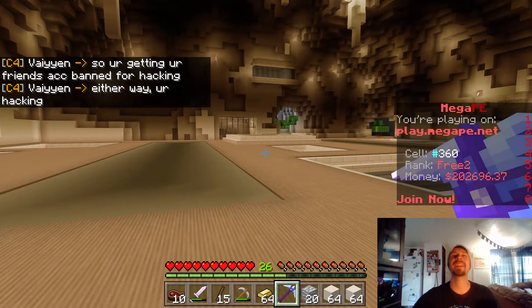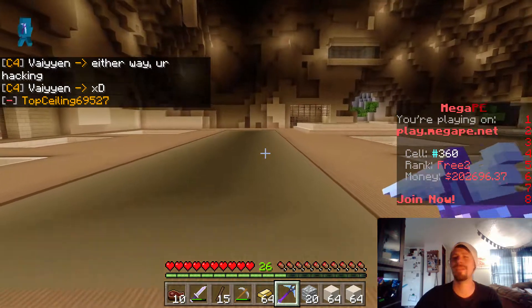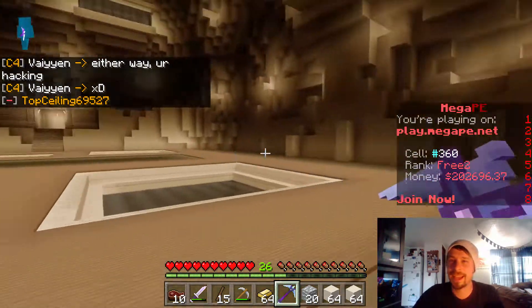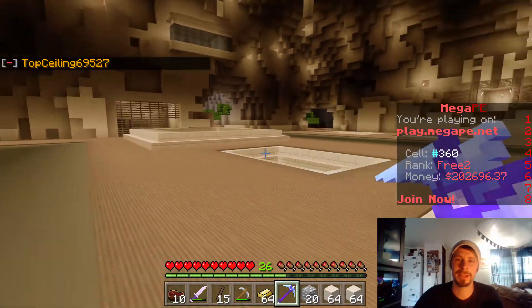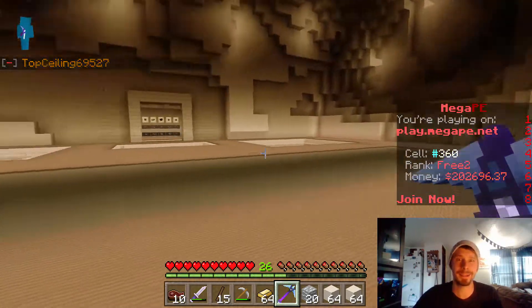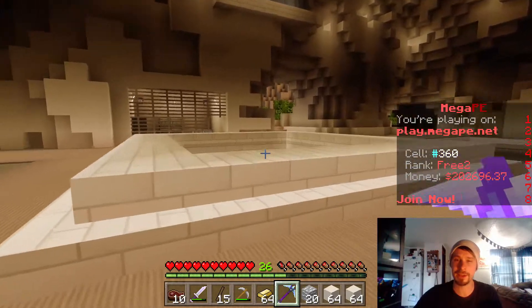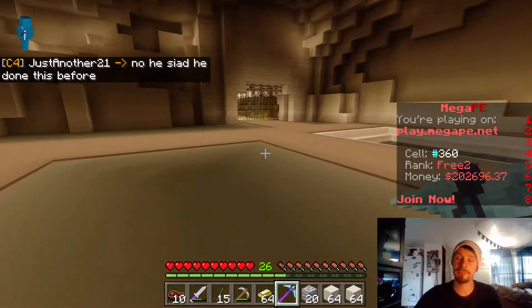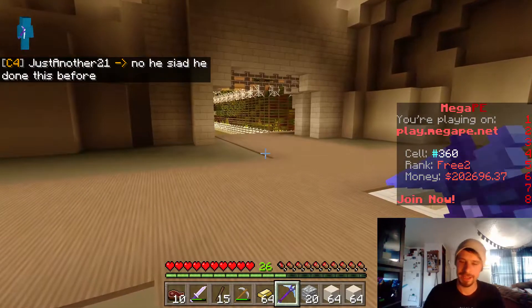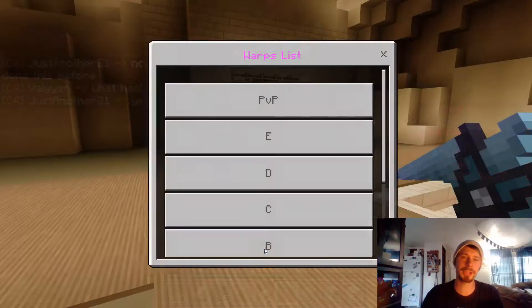How's it going guys, this is chaotic and this is Mega PE, I love it. Last time we were here we showed you this awesome place via B mine. Now that you have skellies and spiders, you have a better mine — same materials but more frequent minerals and ores. Today we're going to check out the top-notch A block, so let's warp over to A.